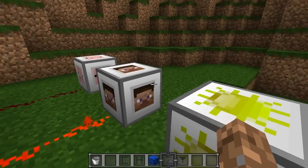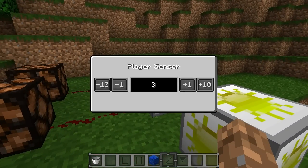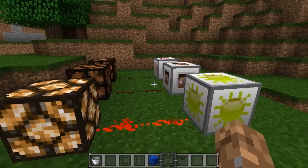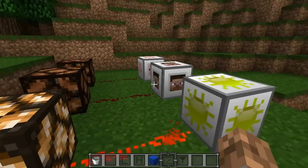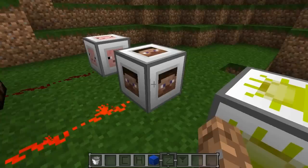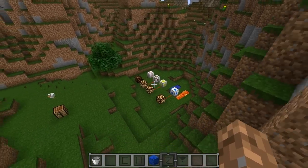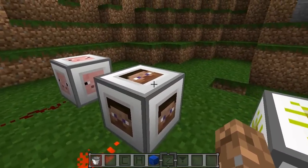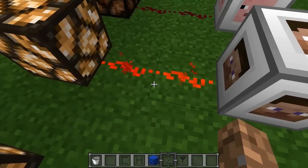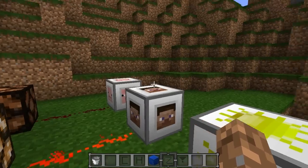Now our player sensor — as you probably saw at the beginning of the video, you can specify a radius within which the block will turn on when your character is present. Here I have it set to three, so if I'm within three blocks it turns on. You can set it really high or low. One useful application: place this inside your house and hook it up to a door, so when you get within 50 blocks your door automatically opens — very convenient.